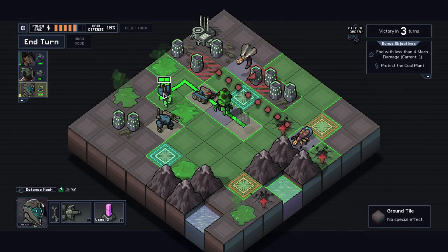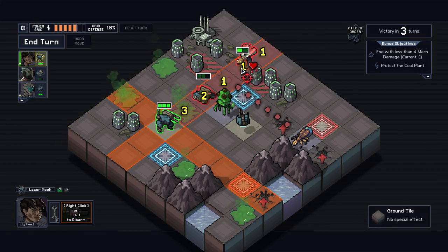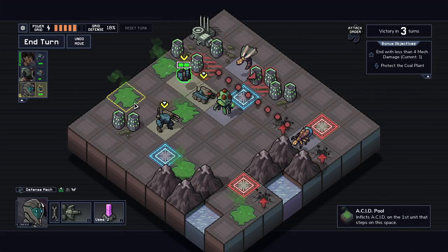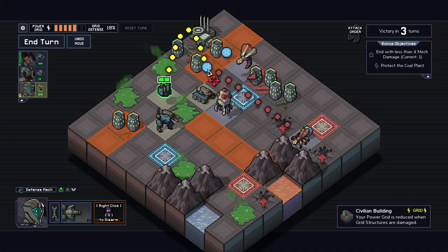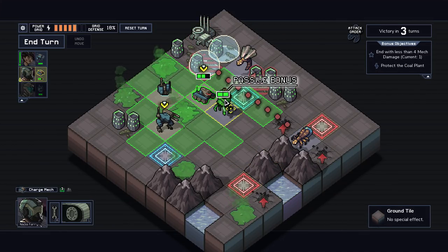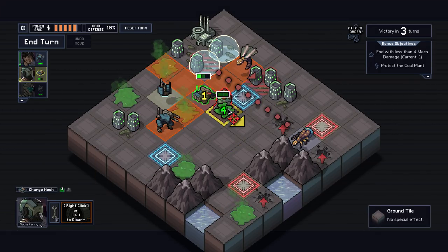So we have a couple options. I can go over here, but it's two damage on the second tile. Okay, I think I have an idea of how to handle this. Let's go this and then shield the two buildings. Wow, this actually sucks. I actually hate this thing.